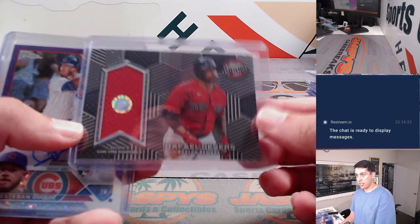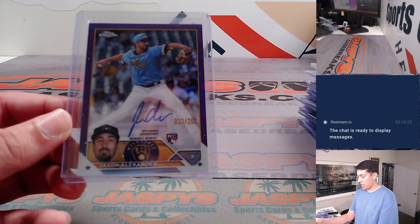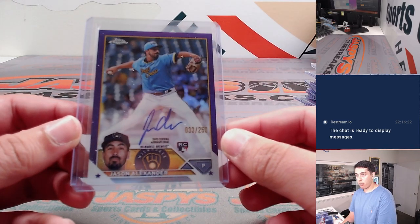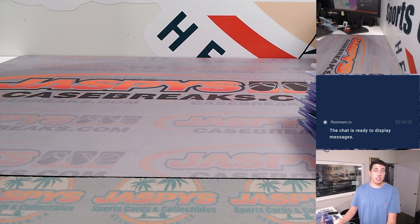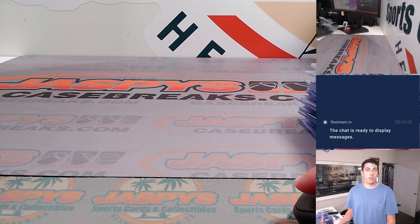Devers Authentics Relic. Esteban Quiroz to 299. And a Jason Alexander Purple Refractor to 250. So that does it. Thank you to everyone who got into the break. Thank you guys for watching, and I'll see you guys in the next one. Bye guys.